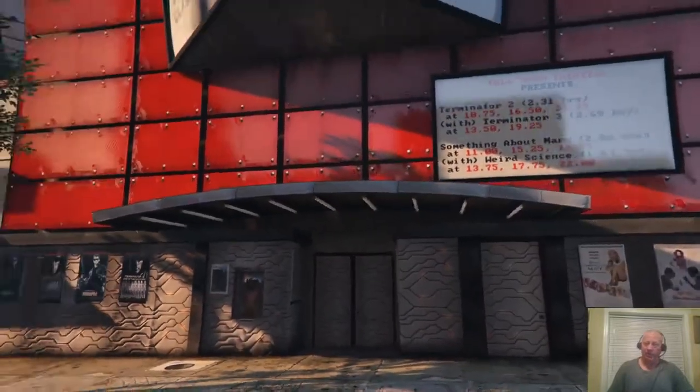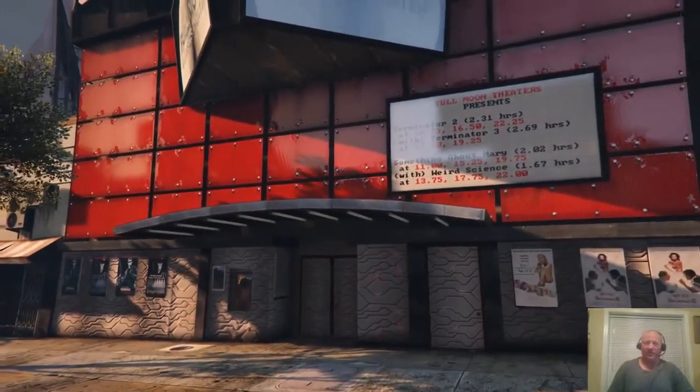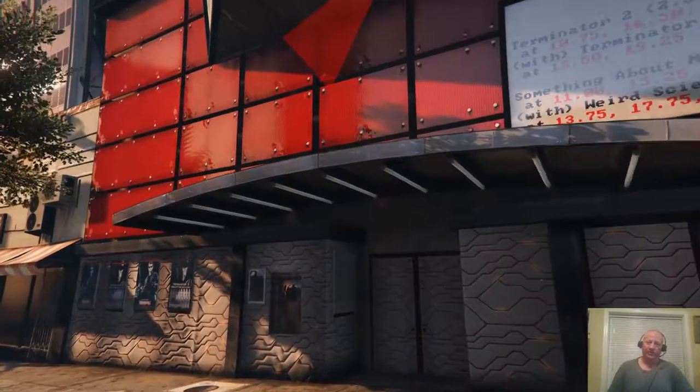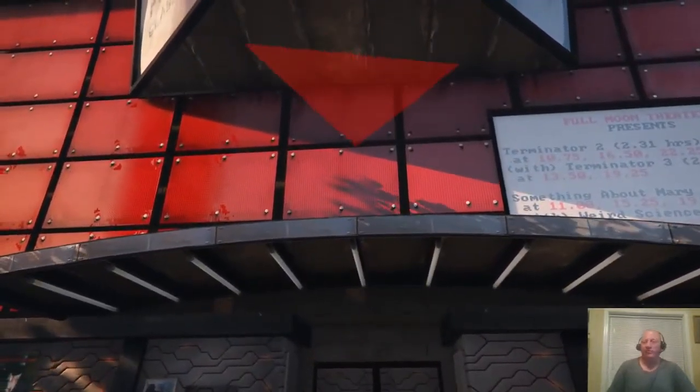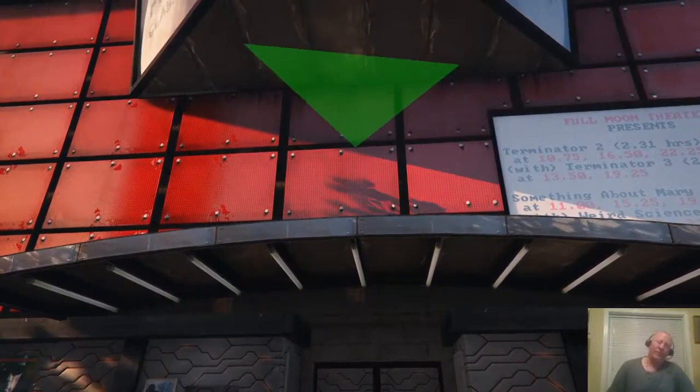So it senses my location. In a nutshell, it senses my location, but what I'm really doing is just doing a calculation of my distance to this, and if it's within range, I draw it.